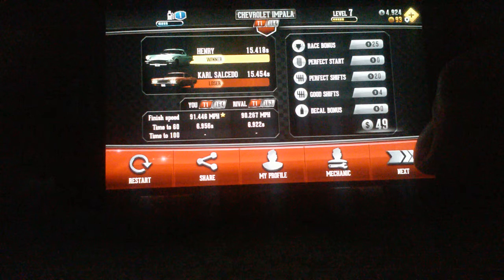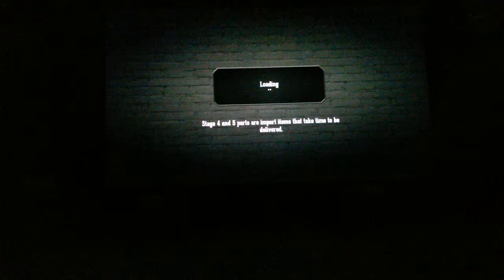Our time to 60 miles per hour was 6.956 seconds. What's our time to 60 miles per hour? 6.956 seconds.